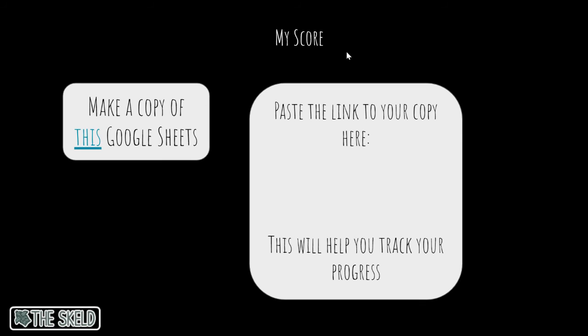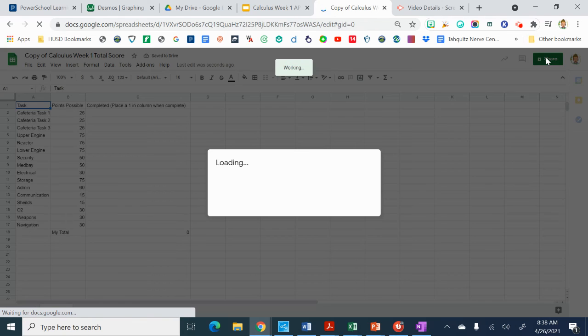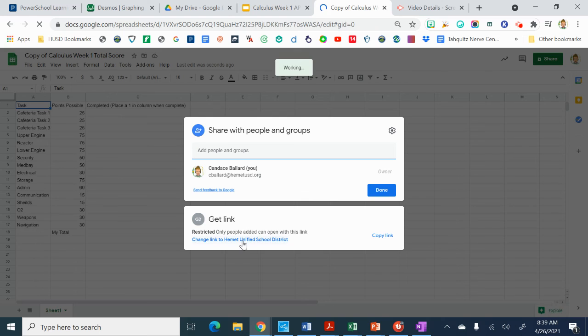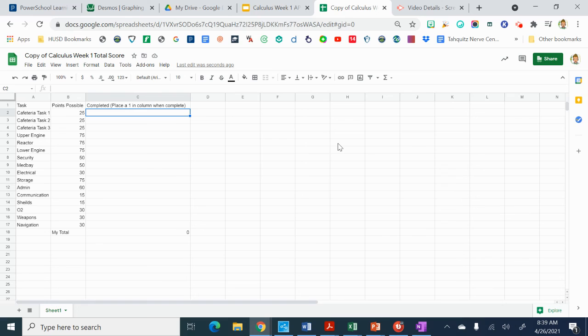There is a place to keep track of your score. You're going to go here and it's going to force you to make a copy of that Google Sheet — this is just to help you keep track. Once you've made your copy, you can go ahead and share that link back into the slides so that you always have a copy of it. Once you've completed a task, you just put a one in there and it will total up the score for you. You can use that to plan out your work as well.